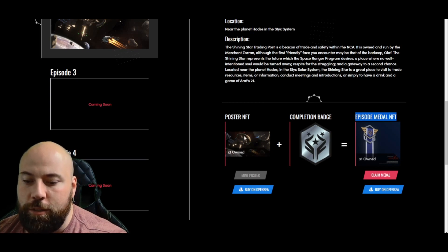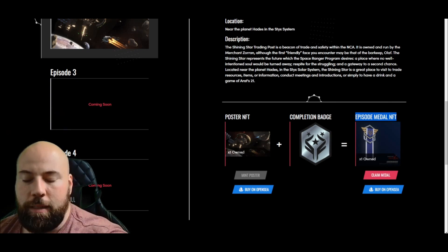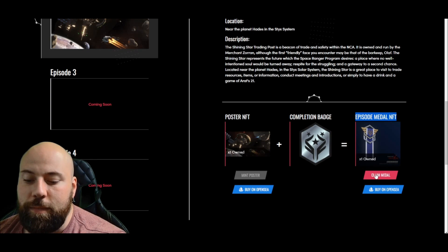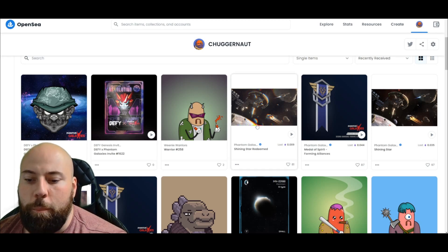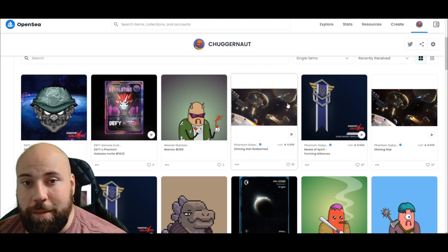Once you have these two things — your Shining Star poster and your completion badge for Episode Two — you click 'Claim Medal.' It's as easy as that. When you click redeem or claim medals, your posters will become grayed out — they'll be seen as redeemed.